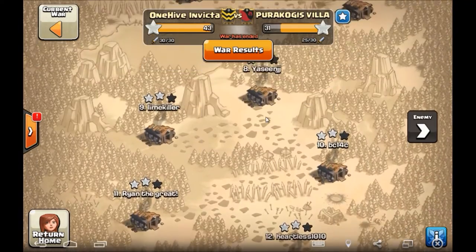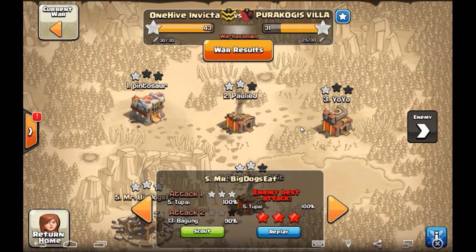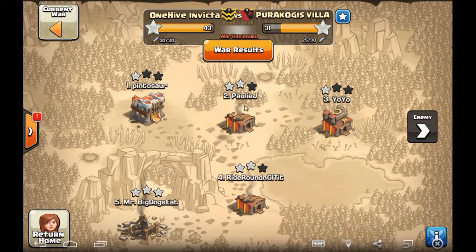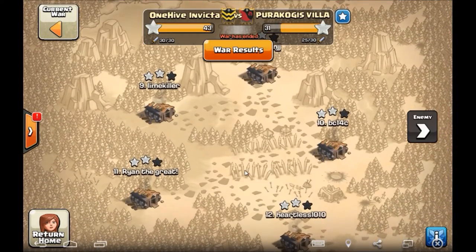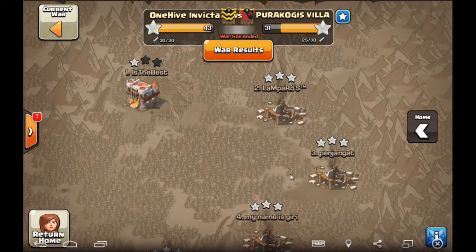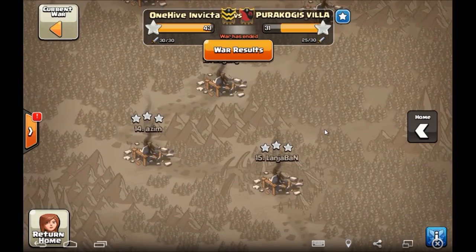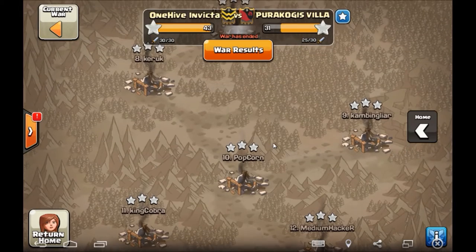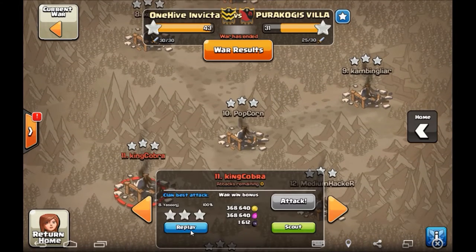They really struggled on most of the nines here. Didn't get a lot of three stars. Ended up getting Mr. Big Dog there. So they had their struggles but gave it their best. Good work over there, Perikogis Villa. Fortunately Invicta came out strong and swinging. Got a lot of really quick little replays I wanted to show. Wasn't the craziest of wars, but definitely some very interesting bases we're going to check out. Let's just jump right in.